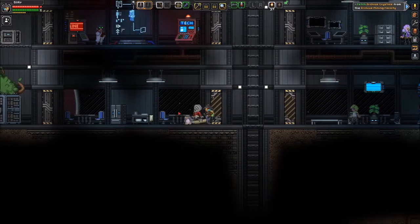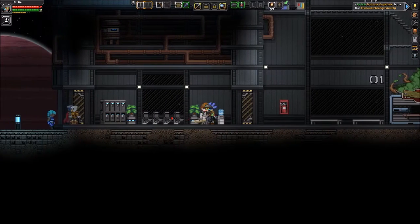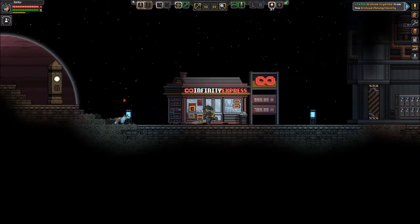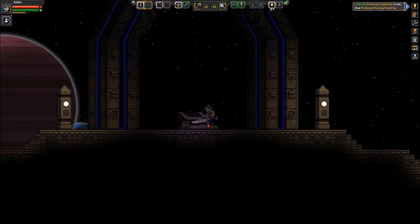First I would like to gear up a little better. So we'll probably be heading deeper into the mining facility and deeper into the planet, and I'm probably gonna be turning in some of those quests for the guy looking for copper bars. So let's see if we have enough copper to do the first one anyway.